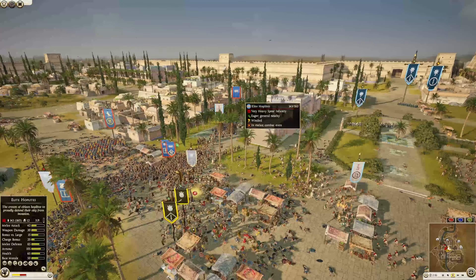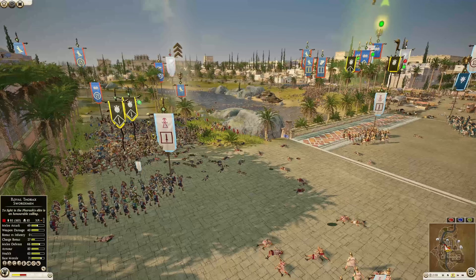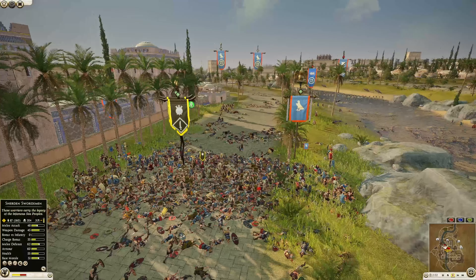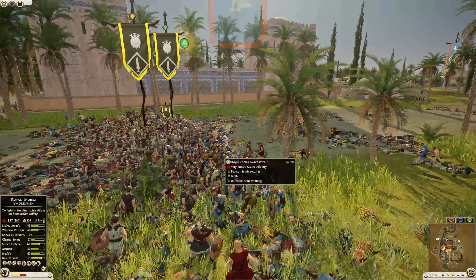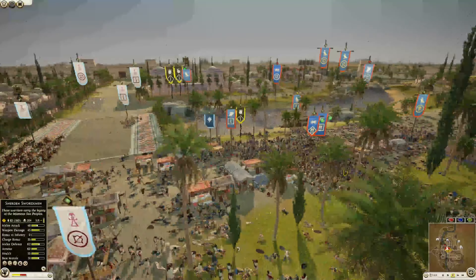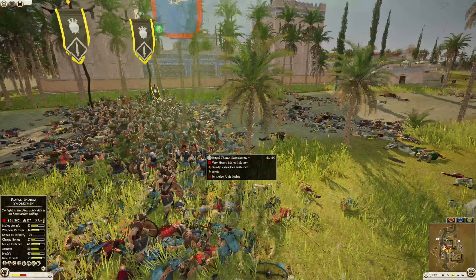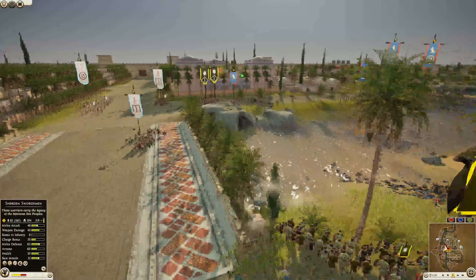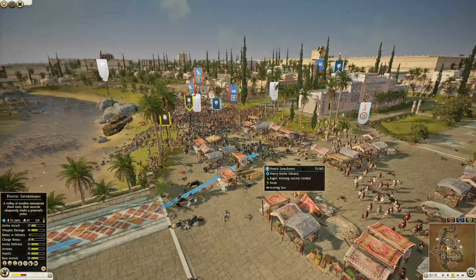The elite hoplite general gets a good catch on that Samnite — really solid move there. The front line is starting to break. The piktoploight general has now fallen. The royal thorax swordsman general is charging up yet again — 305 and 126. He's winning slightly trying to get rid of this thorax. Balearic slingers firing stones across into the thorax. Now he's losing — all three of these units are losing. This is a close fight.